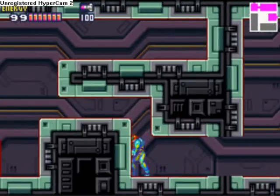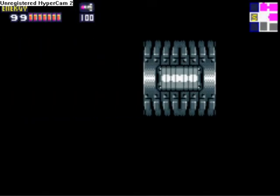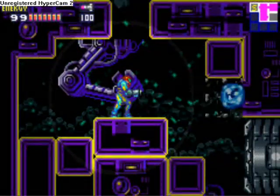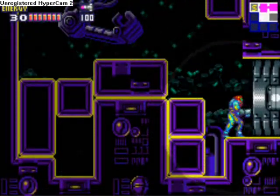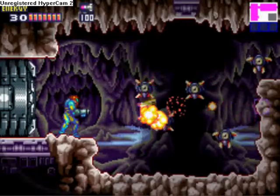There are two paths here. Stay at the save station to the right if you need it. This is more of the flexible block area. There is a way to go through that without getting at least a single blue X, but I don't feel like doing it so I'm just going to go through it.